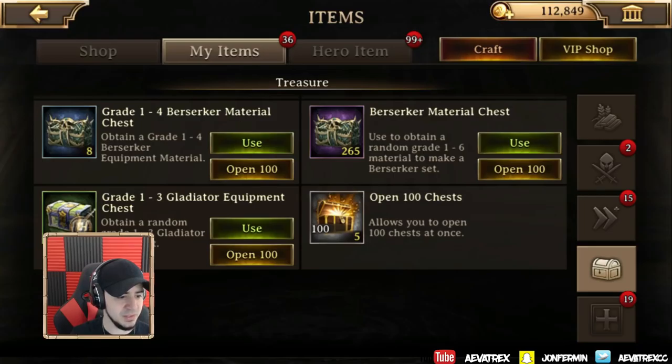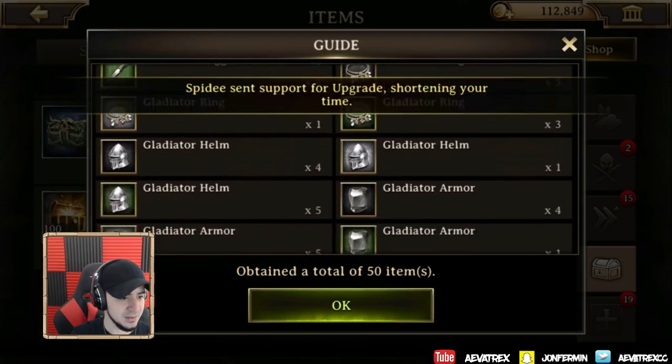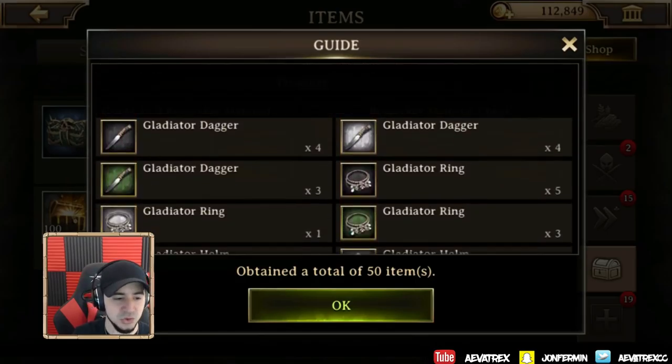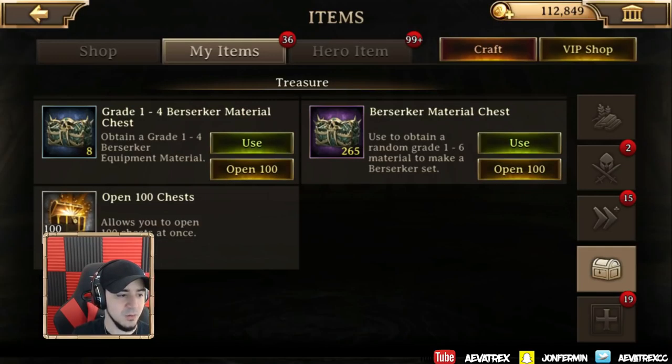Gladiator equipment — let's see what we get off of that. We get Gladiator daggers and a lot of equipment. With these equipments you do actually need some duplicates, so it's a good thing to have.